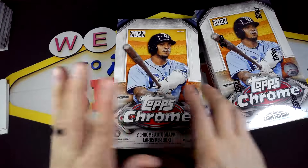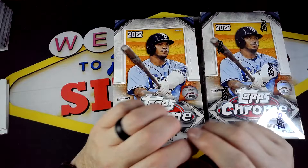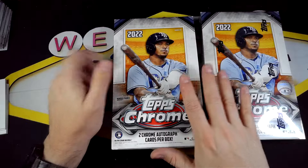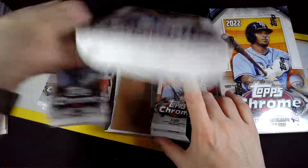We did get these boxes from the Awesome Card Shop. They are the local card shop here in Las Vegas, and they also have a great website. Go visit their website — you can buy this product and also use Afterpay to split up your payments into four installment payments. I'll link their website and info down in the description.